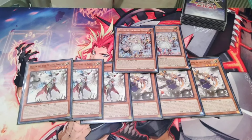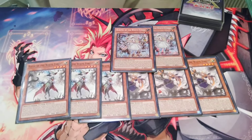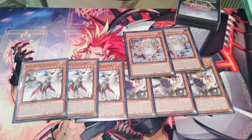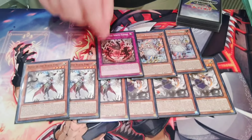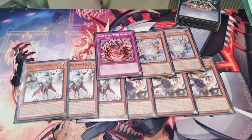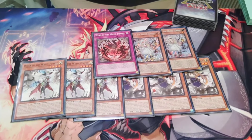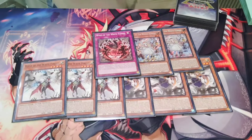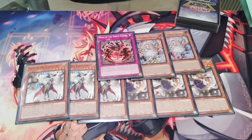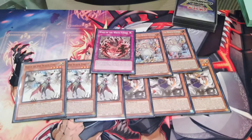Ironically, my one loss today was because in game three I didn't see any White Forest, but even still, I don't think I'd change the ratios. The only Spell and Trap I play for White Forest is one Woes. The Spell is really bad in the Runic stuff, because by the time you can activate it, you don't need to activate it — you already have access to your White Forest combo. So I'd rather just play the one and play more spells.